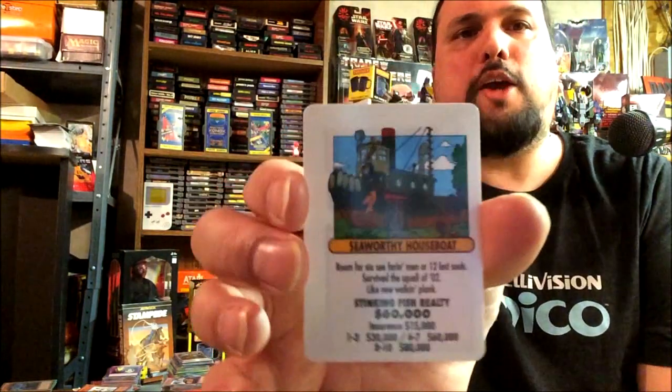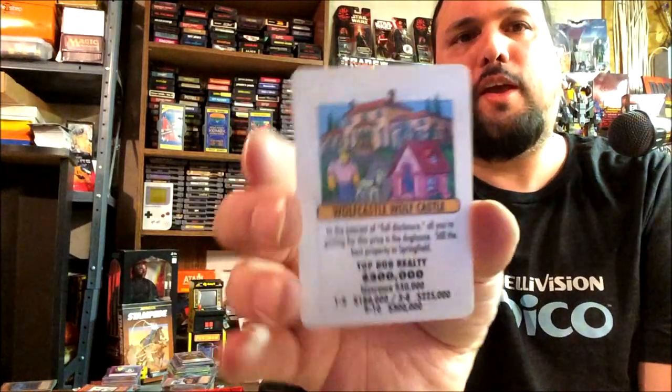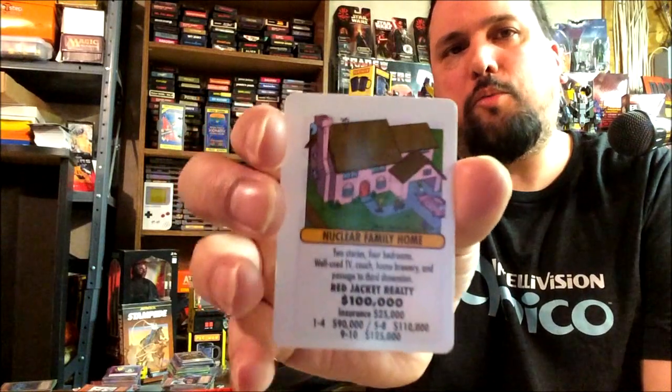Seaworthy Houseboat — that would be the Captain's, with the three-eyed fish maybe. Suspiciously Nice Frame — I'm not sure what that's from. Wolf Castle — so you can own his mansion there. And the Nuclear Family Home — that's the Simpson house. Oh, we've got another salary card thrown in there: Lisa. The cards got all jumbled up. And Krusty — 'Hey!' So that's pretty cool.